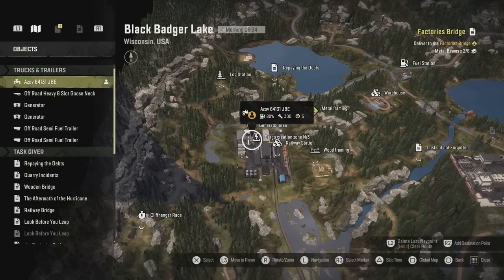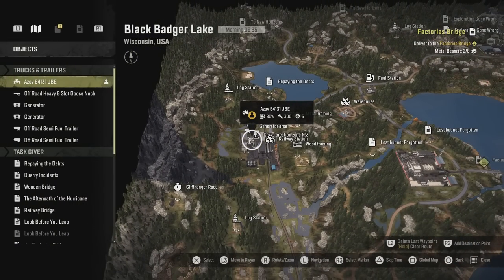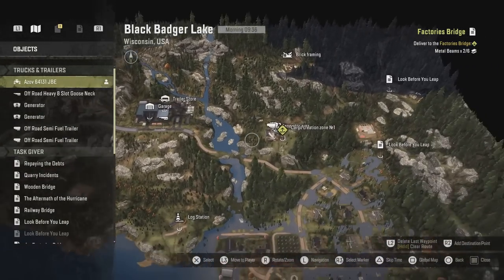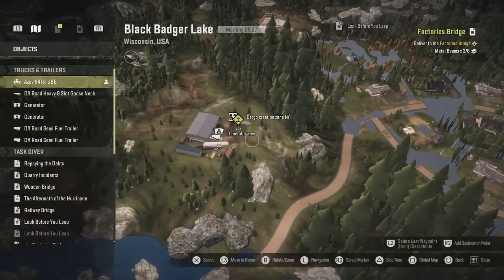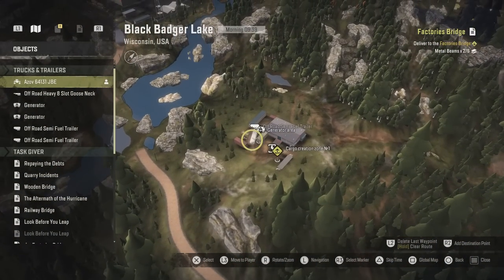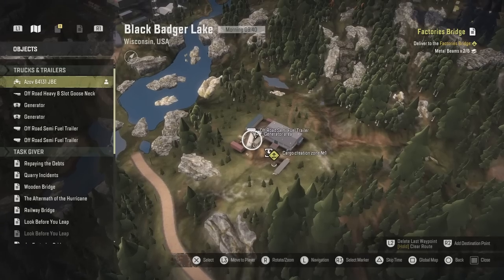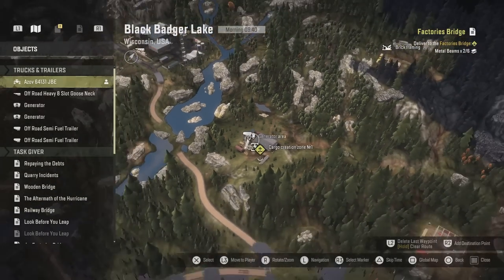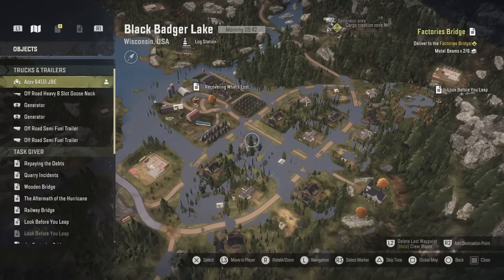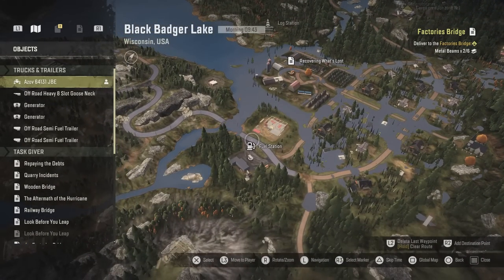When you first start out on Black Badger Lake, if we go up here to the garage, just to the side here we've got this Cargo Creation Zone number one. There are a few of these dotted around, and next to it there was a generator just sitting off to one side. It does say when you first start on this new Season 3 about factories requiring generators and you take them there.